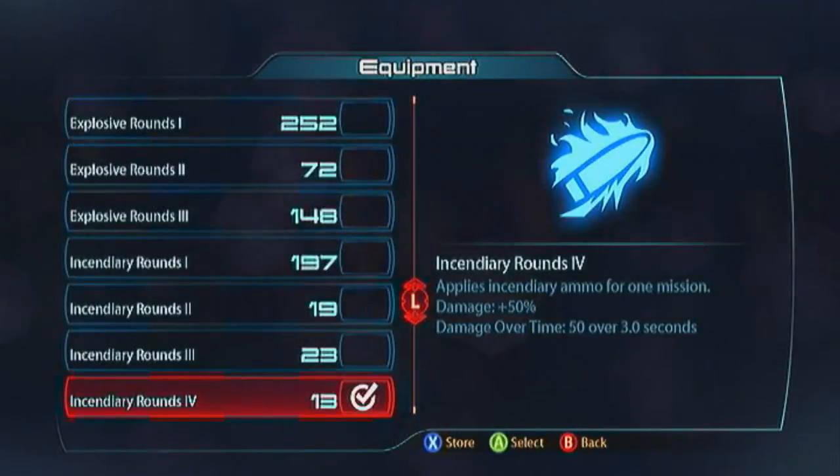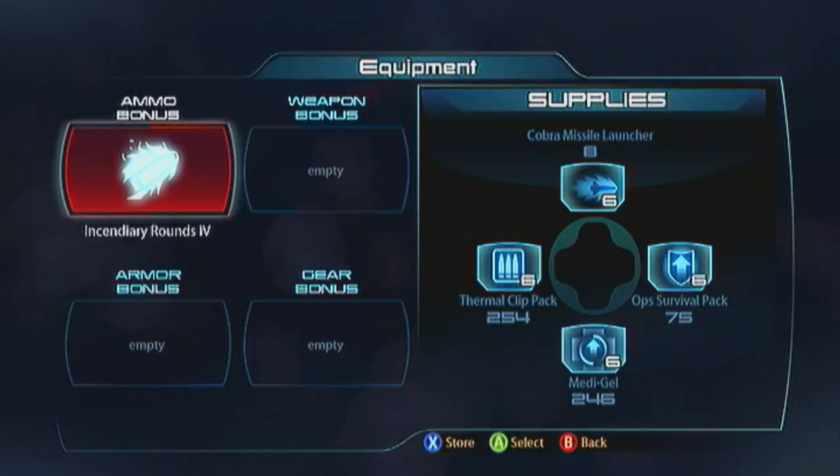You can literally, with the right application, take out a platinum Praetorian in three seconds with the incendiary glitch. That's the magic. If you want more of the details check out the video guide because I go into great depth on exactly what's going on with that little glitch.